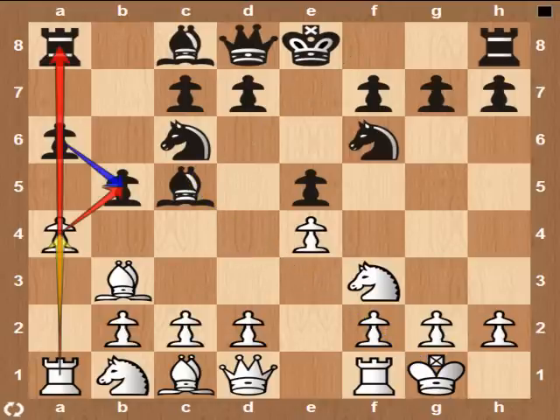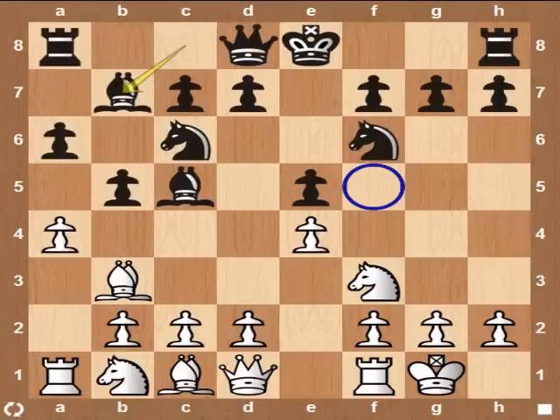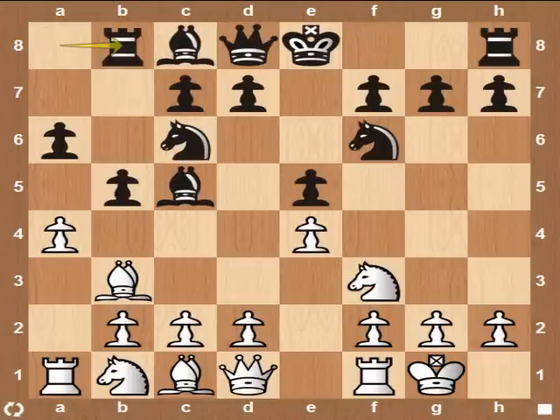Black is fine with this because White will have to defend the space he captured. White threatens to capture on B5, and if Black captures back with A6, he will lose the rook. Therefore, taking the rook off A5 — Bishop to B7 is another variation defending the rook, but it leaves the F5 square weak. Therefore, Rook to B8 is the main move.